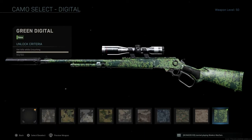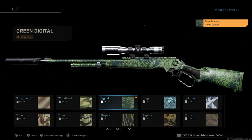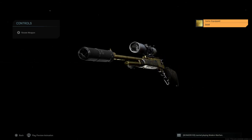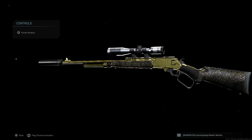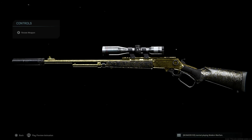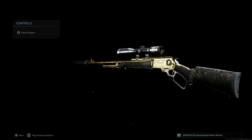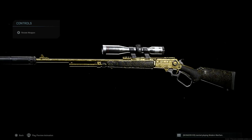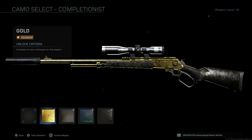Here we are at the camo reveal. First, let's look at Green Digital — the camo I needed to unlock gold. Pretty nice. Now let's check out gold — 3, 2, 1 — there it is! That is a gold MK2 Carbine on Modern Warfare, and it is a beauty. Every weapon on this game with gold looks amazing. Not even a launcher, a shield, or the knife — there hasn't been a single weapon where I thought gold looked bad. Gold in this game is pretty sick and I hope future Call of Duty titles have camos like this.